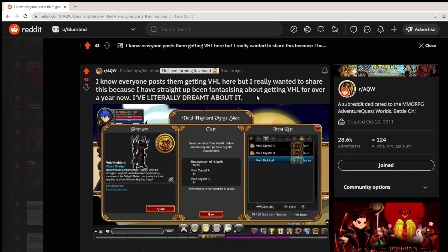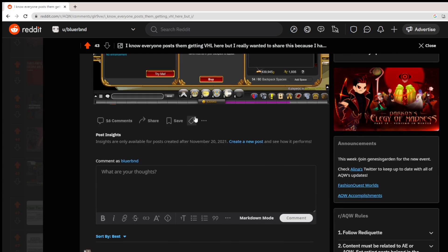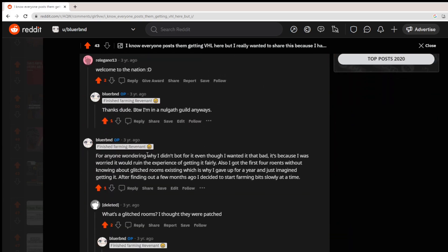This is my Reddit post from over 3 years ago where I finally got VHL. I was super excited — I was level 92 and had a Light Caster. In the comments I elaborated on why I didn't bot for it despite how badly I wanted it. I said I got the first 4 Rohingeniums without knowing about glitch rooms existing, which is why I gave up for literally a year. Then a few months ago I found out about glitch rooms and started farming bits slowly.